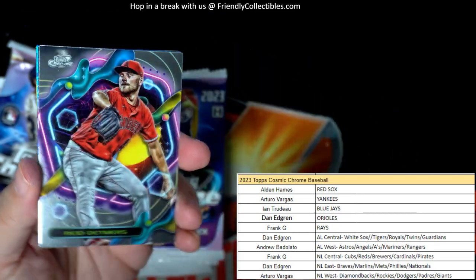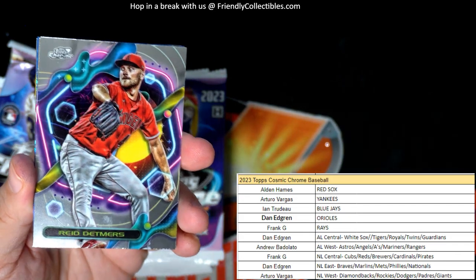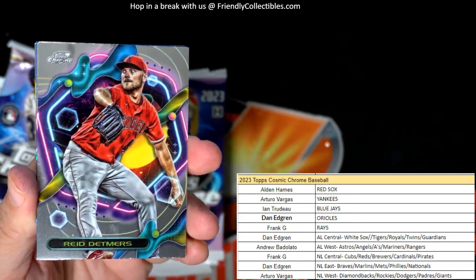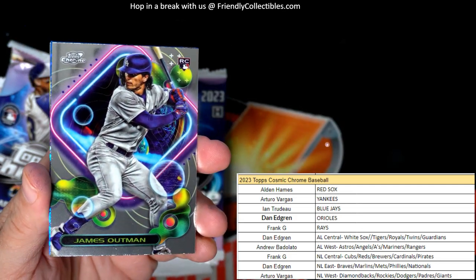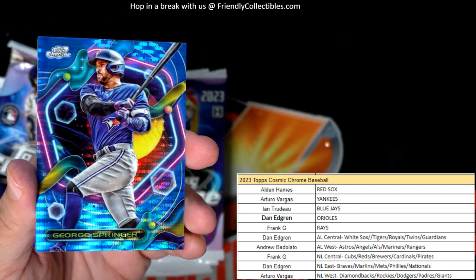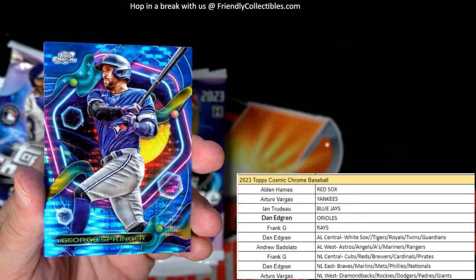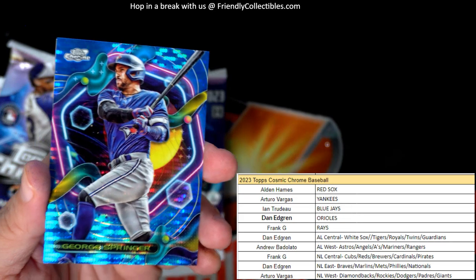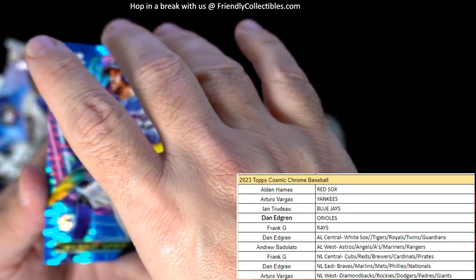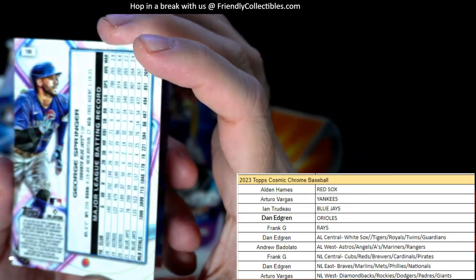Speaking of Marino — did you see Joe Montana said he thinks the greatest quarterback of all time was Dan Marino? Pretty interesting conversation starter. James Outman rookie — oh man, there's a beautiful George Springer in here, and this is coming out to you man. It's a blue, and let's see what the number is — I think it's numbered at 99.